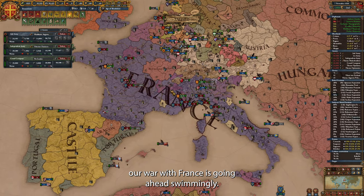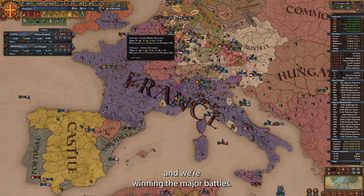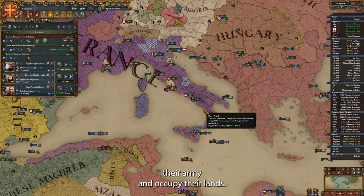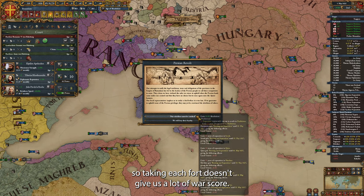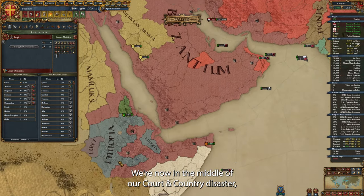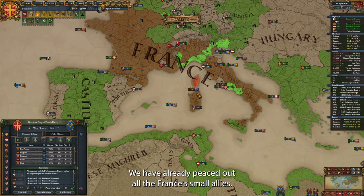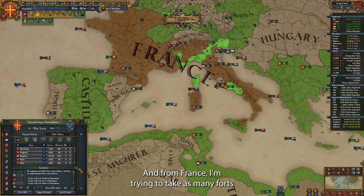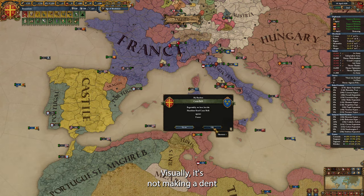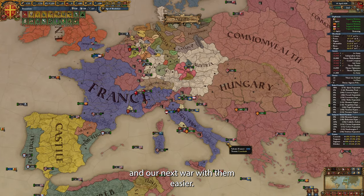Our war with France is going ahead swimmingly — we came well prepared, we're taking fort after fort and winning major battles. Still, it took us 6 years to dominate their army and occupy their lands. They have a lot of high-level forts, so taking each fort doesn't give a lot of war score. We're now in the middle of our court and country disaster, so we are of course getting a lot of revolts. We have already peaced out all of France's smaller allies. From France, I'm trying to take as many provinces as I can in one peace deal — visually it's not making a dent because the provinces I'm taking are high development, but this will make France weaker and our next war with them easier.